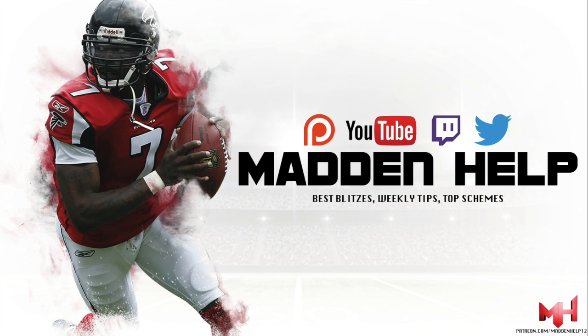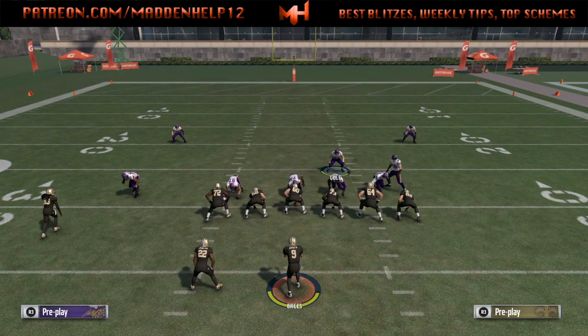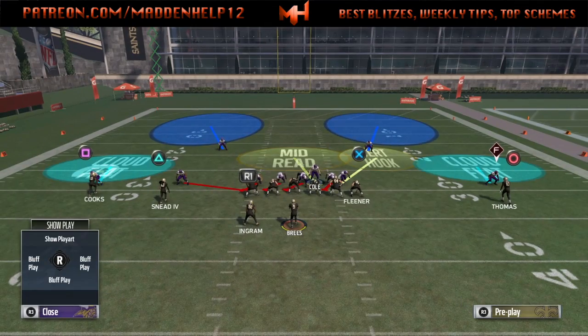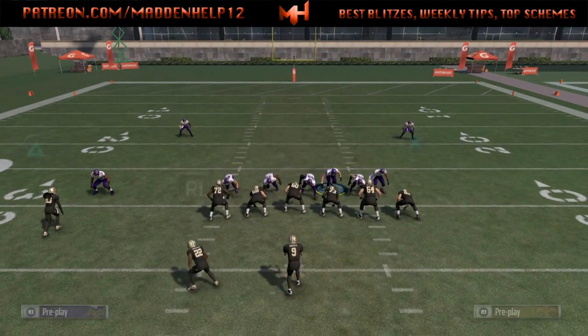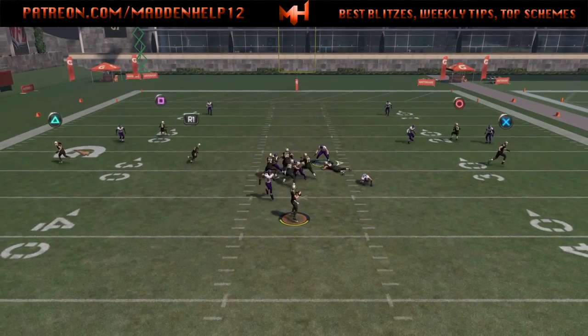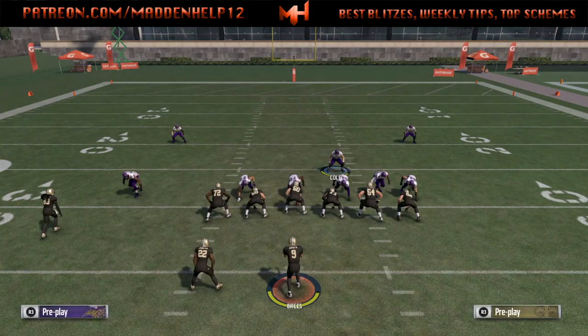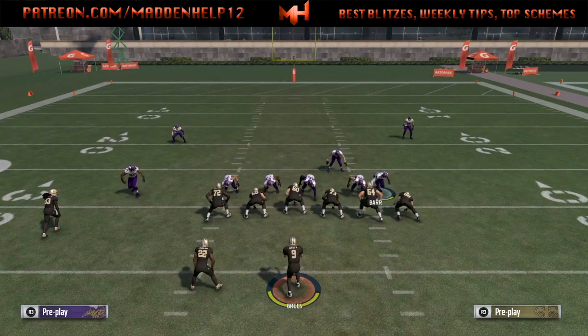What's up guys, we're back again with a blitz. We are in the Saints playbook — I've recently switched over to that because of the 4-6 Bear. The play we're going to go over is actually a Cover Two, but it could be run out of anything. The setup is to just shift your line left and crash them left, and you'll see that if no one's blocking, we're easily going to get that left outside linebacker free.